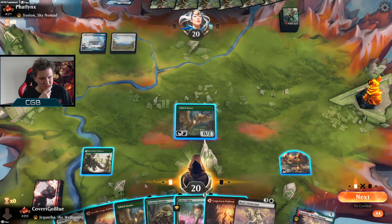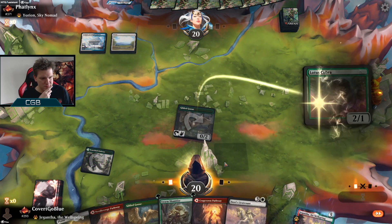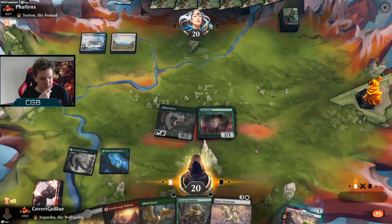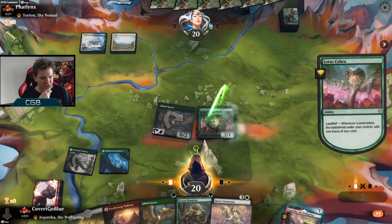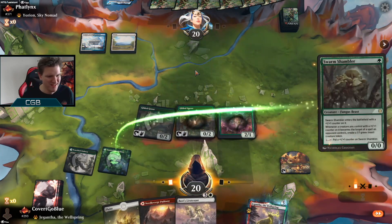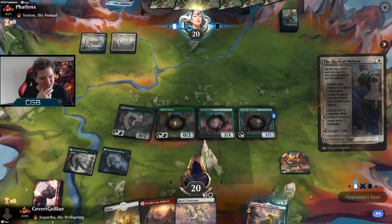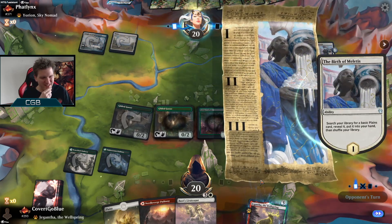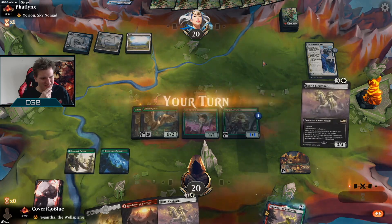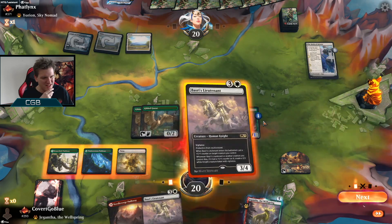Lieutenant — alright. Make green so I can Goose, and Shambler. Come on, Winota off the top one time! These will have to do. It's not bad by any stretch of the imagination, but it's not Winota.